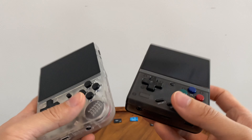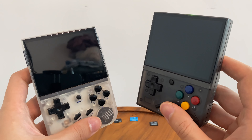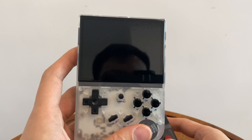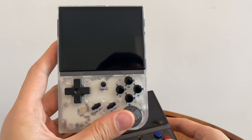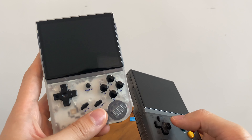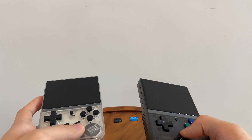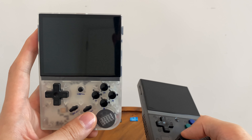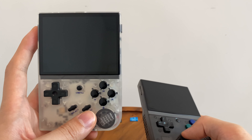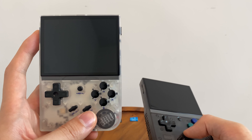They both come with 64GB SD cards, which covers most of the library we want to be playing on these consoles. For me, the TLDR is buy the RG35XX, mainly because of the hardware. The software was fixed — when it first came out the software was pretty bad, but they have fixed a lot of these things. Well, nice developers have fixed a lot of these things. And for me, this is the best experience you can get for under $50 to $60 including shipping.